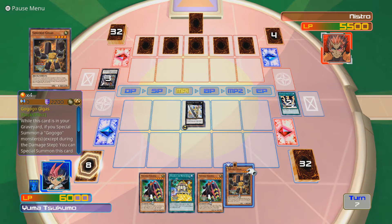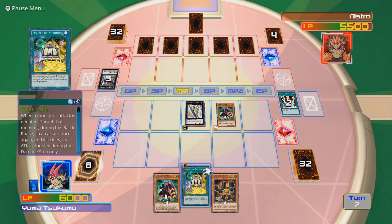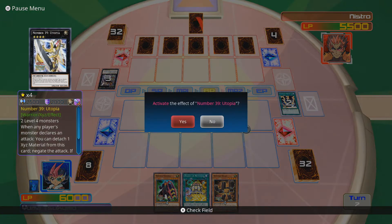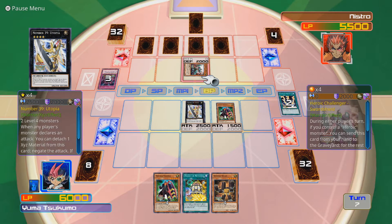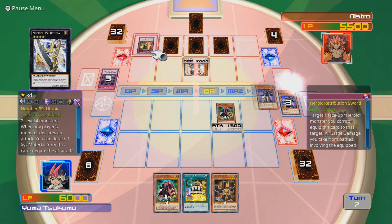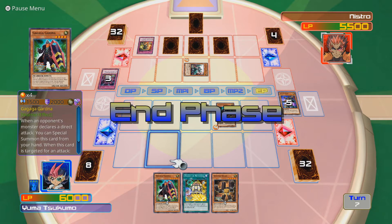While this card is in your graveyard, you can special summon a Go-Go-Go monster. You can special summon this card from your graveyard in face-up defense position. I'm gonna do a very anime thing right now - I'm gonna go for game with Utopia. Pinpoint Guard - okay, you're defending with him. You've survived - you absolute ballbag. Well, there goes my Utopia. That's fine, I could probably get another one out at some point. Do you actually have a monster to play? You do - here comes another Heroic Challenger!